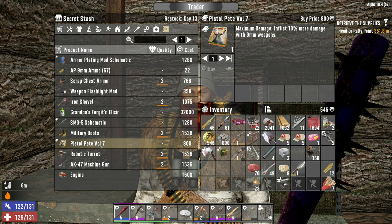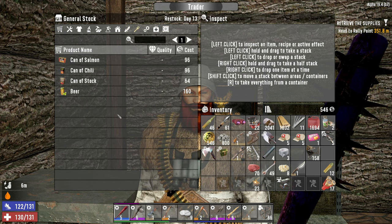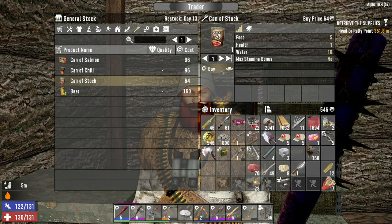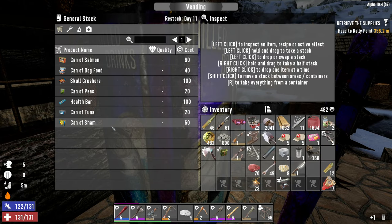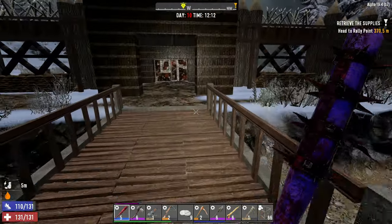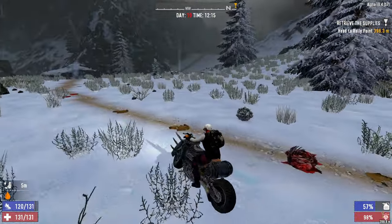Ten percent more damage with 9mm weapons — if we were doing a nine millimeter build that would be hugely impactful, but we are not and I'm not interested. I'd love to find some water. Why don't we buy this can of stock, that'll give us a little bit of water. He doesn't have any beverages for sale unfortunately, so we need to keep moving. Let's go loot that place over to the east and hopefully find something to drink.